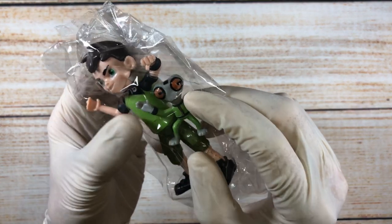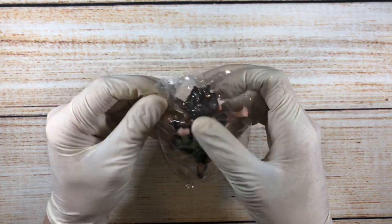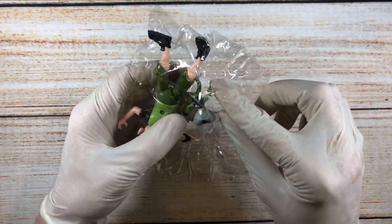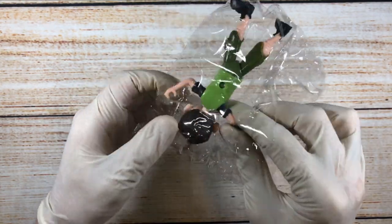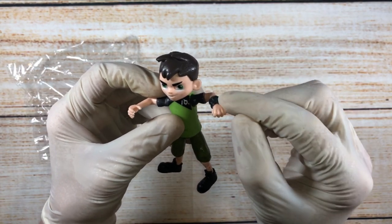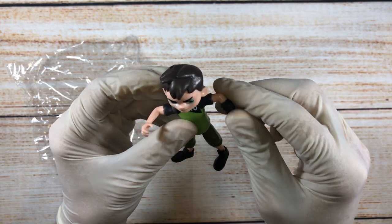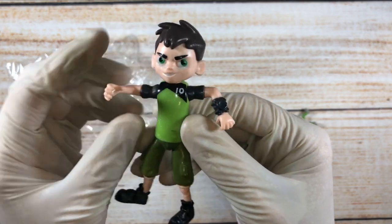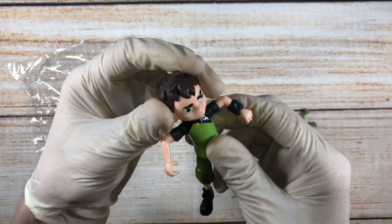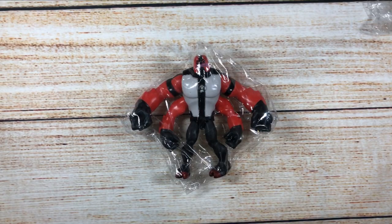This little guy right here is Grey Matter — a really cool looking tiny alien and super smart. One of his biggest weaknesses is when he's not able to turn into an alien — his Omnitrix will malfunction and either give him a different alien not fit for the situation, or it won't activate at all, so he'll need to wait for it to recharge. In terms of movement, he can rotate all of his limbs — a quite cool-looking fellow.